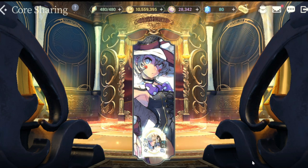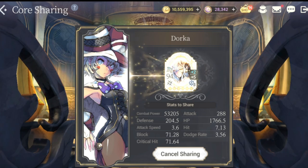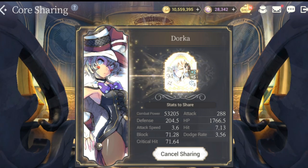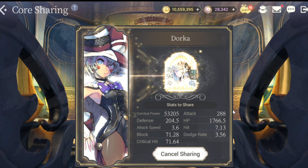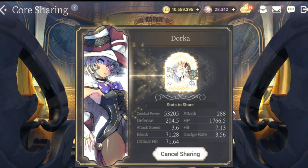If you need to enhance her or to give her better stats, obviously you need to equip her with a Fate Core — that is where Fate Core sharing comes into play. Basically, the stats of Annie are being shared with Dorca. These are the highest stats that I've shared with Dorca so far. The previous one I used was FC Leppin, but I just changed this yesterday and it's now FC Annie.